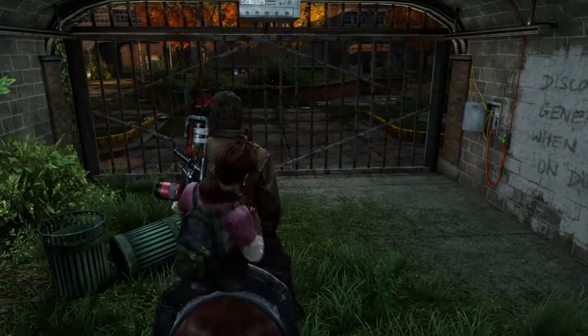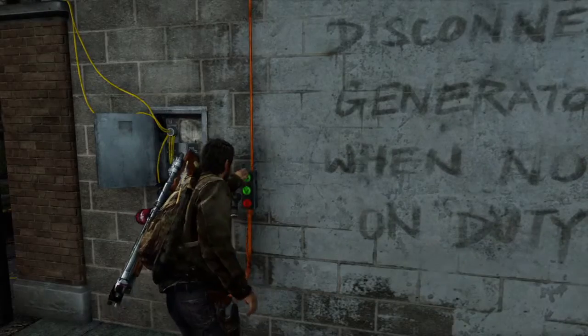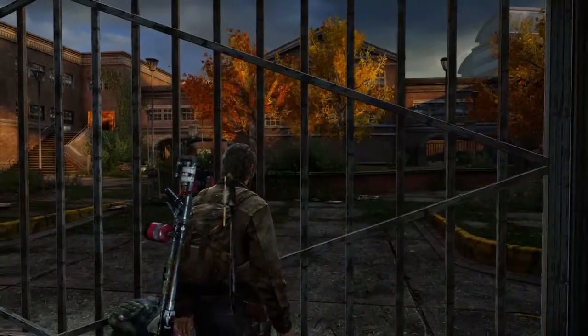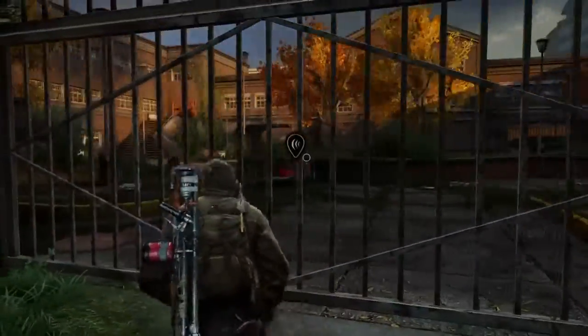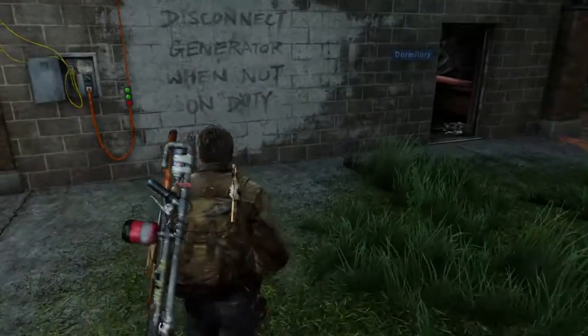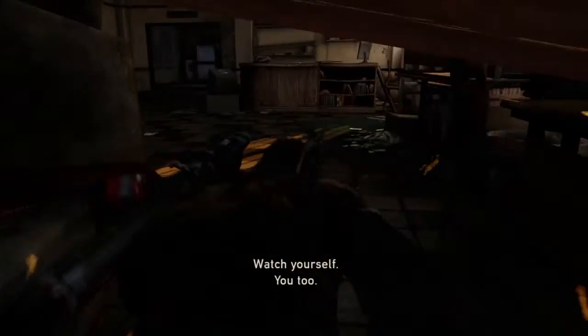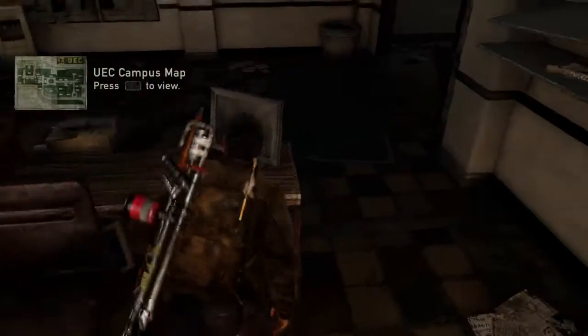At this point we are basically going to leave Ellie to herself for a minute because we are going to try to open this gate — just to find out we can't, because the generator is disconnected from the power source. We have to find a way to go around to another generator. We are going to crawl through this little hole, poke around in some people's former dorm rooms, get ourselves a little bit of supplies, and then we're going to have a beatdown with some infected.